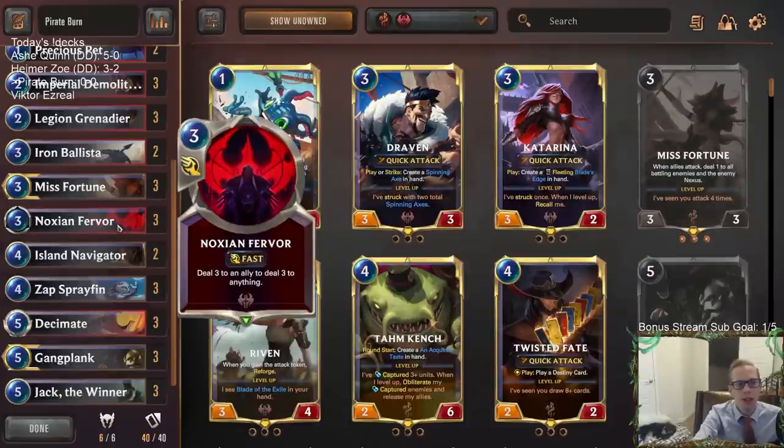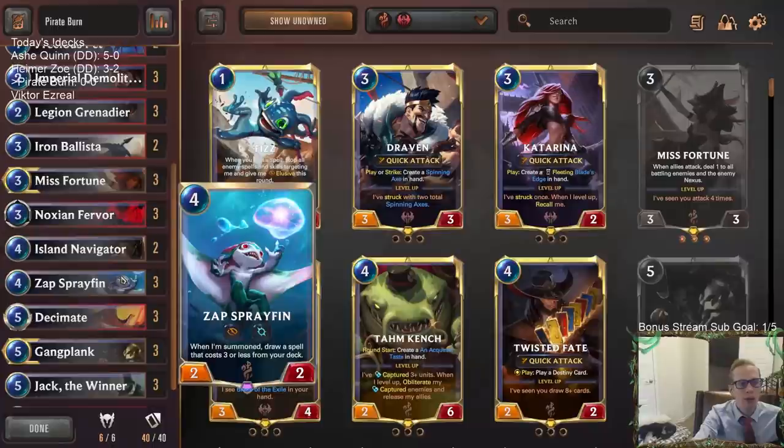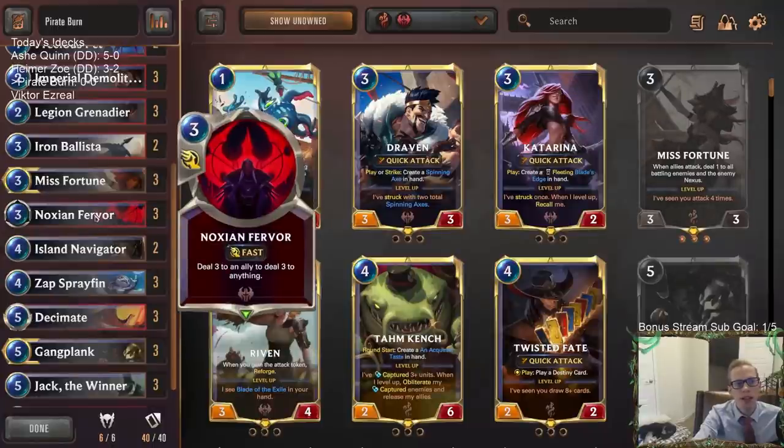Our Spray Fins are going to always be drawing Noxion Fervor — those are our only spells that cost three or less, so we're always good. Spray Fin will always be an elusive attacker, which is important to have, and Noxion Fervors will help finish off games and get some extra nexus damage.